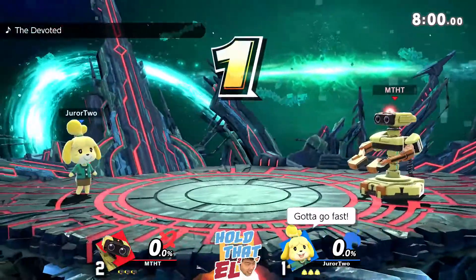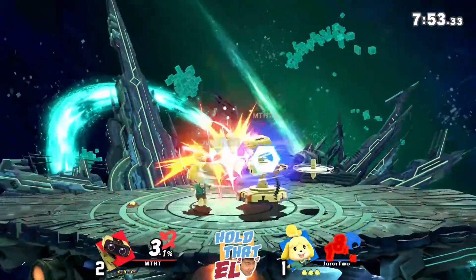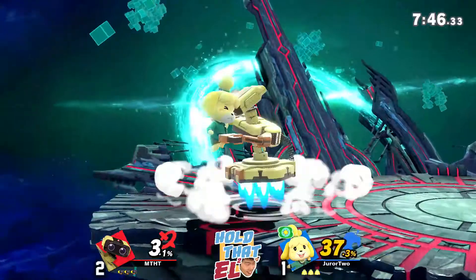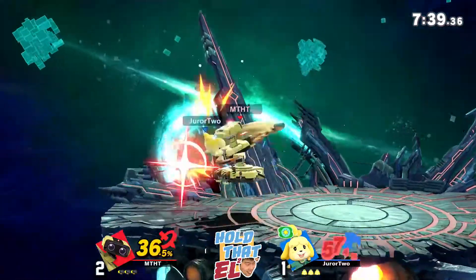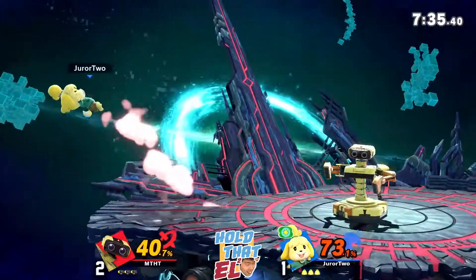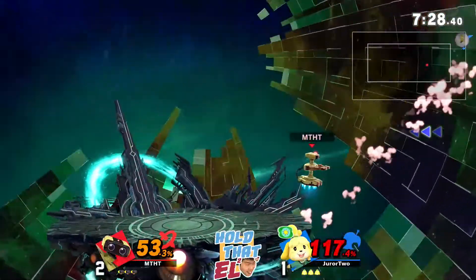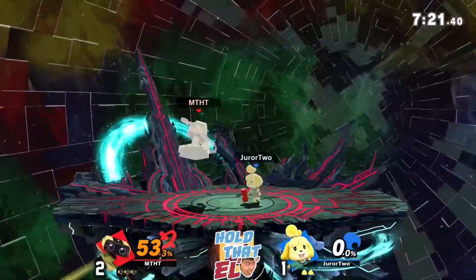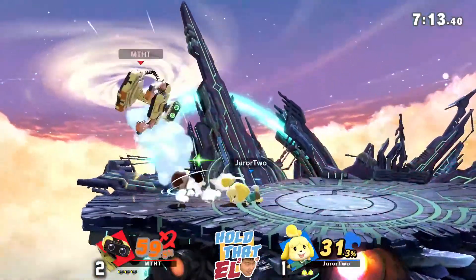When ROB tries to throw a gyro or laser, Isabelle is able to stop him with a good fair. He's also got to think about get-up options — try to change the timing, be a lot more patient. He low-profiled that — oh my god! Immediate side-B in neutral — we're back on FD. Nice, able to delete the mine. Picks up the gyro. Side-B's down — gotta respect it. At a specific range he will side-B out of disadvantage — and there you go. Good side-B.